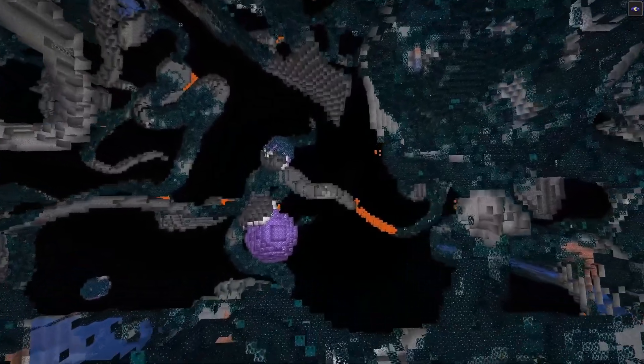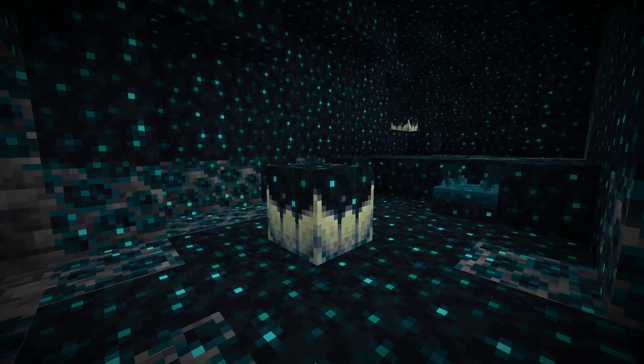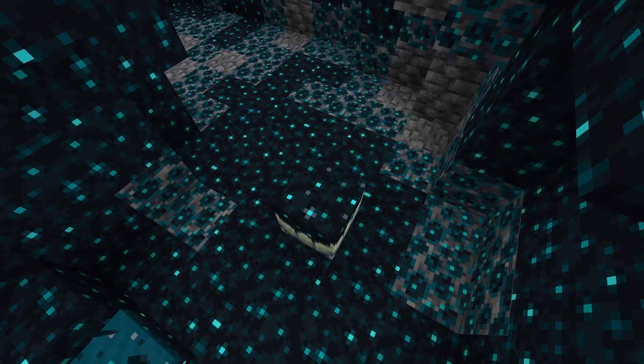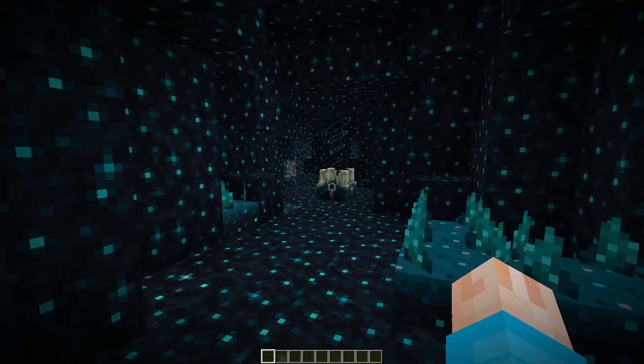Let's get deep and dark — it's the deep dark. It's deep down and it's dark. Skulking away in the deepy darky bit is skulk. There's skulk catalyst, which absorbs experience from anything that dies near it. There's skulk blocks, which grow and spread when a catalyst absorbs experience. There's skulk veins, which look nice and spread from catalysts. And skulk shriekers, which hate you and anything else that makes noise.